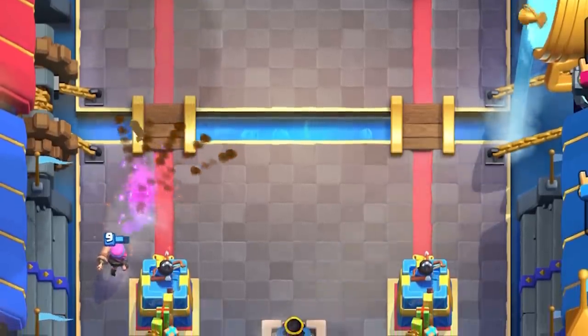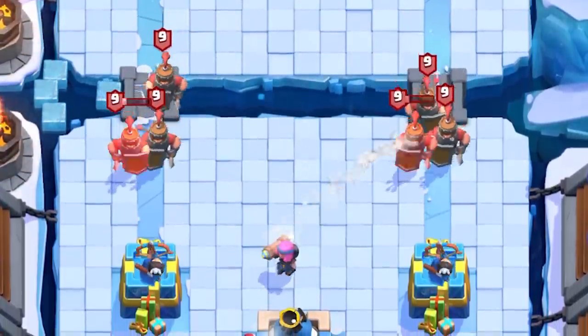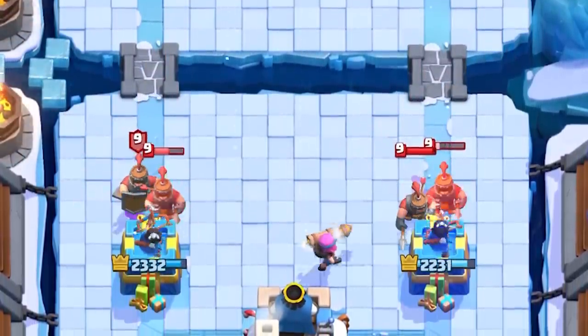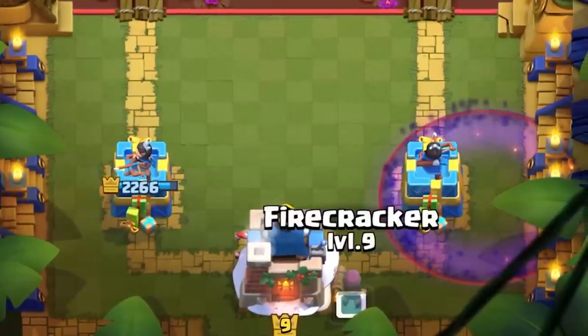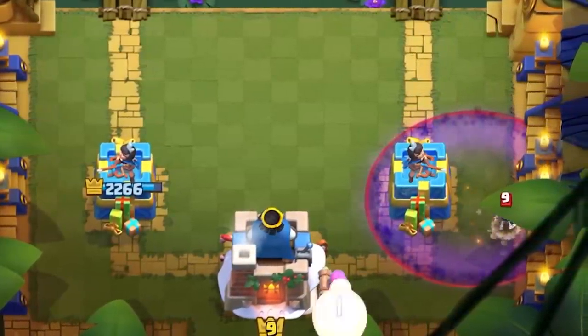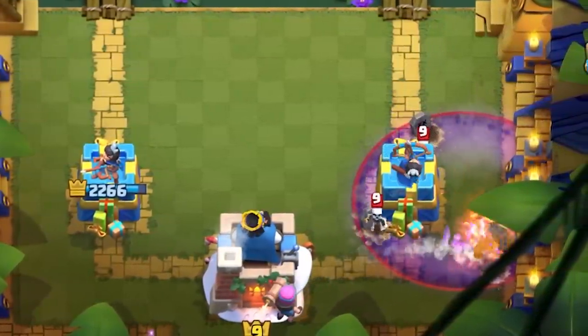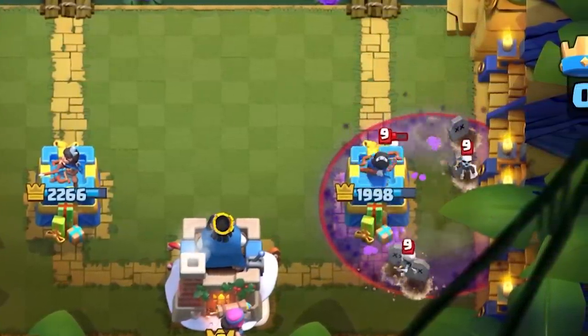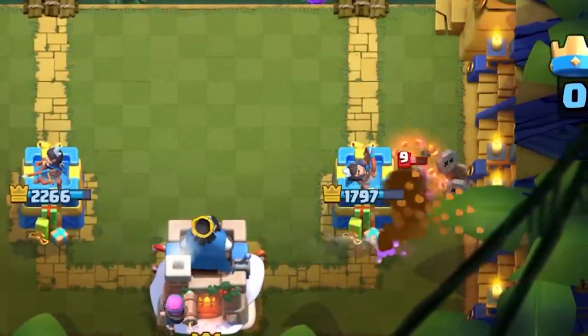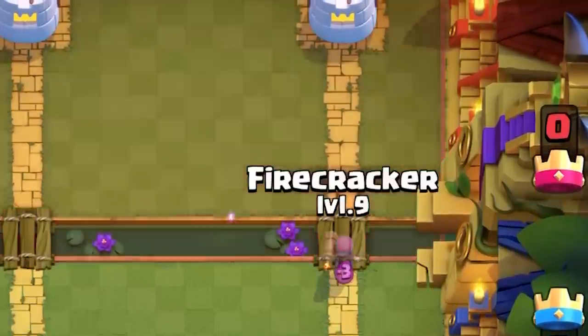The Firecracker destroys the Rascals completely — one shot will take care of the girls and she'll keep recoiling back away from the boys until he dies. Similar to other long-rangers, placing her in the middle to defend dual-lane attacks is great value. Defending Graveyard is pretty random — if she hits the right skeleton she might be good, but she seems to take a lot of damage normally, so we definitely do not recommend defending Graveyard on her own. It's too volatile and too unpredictable depending on wherever the skeletons spawn.